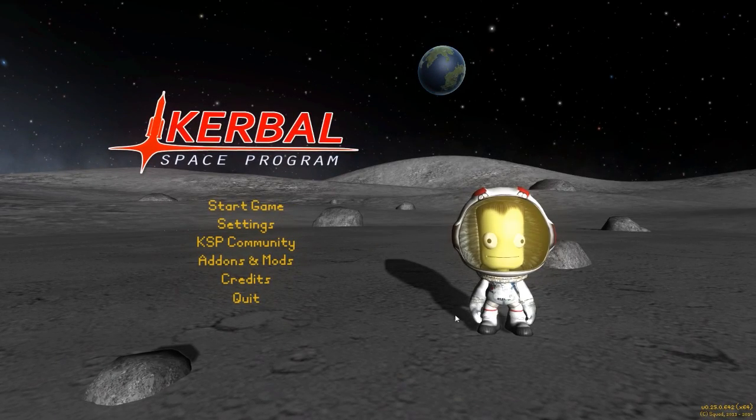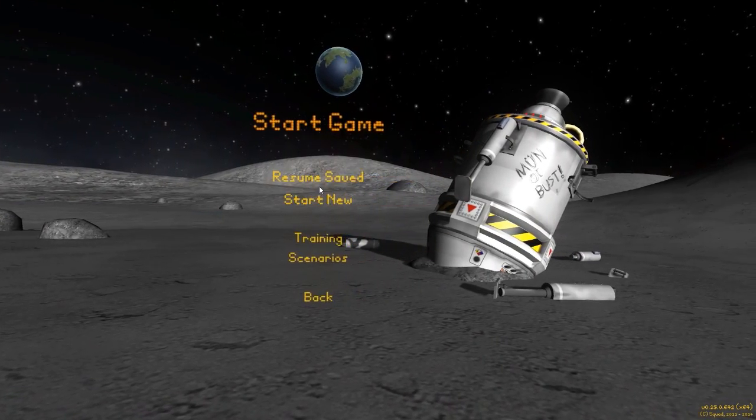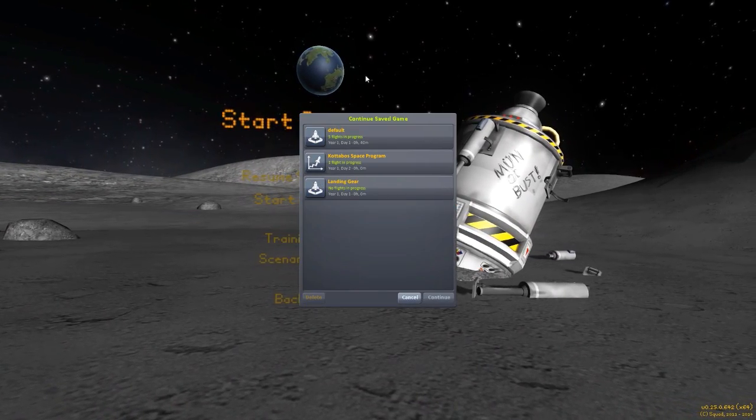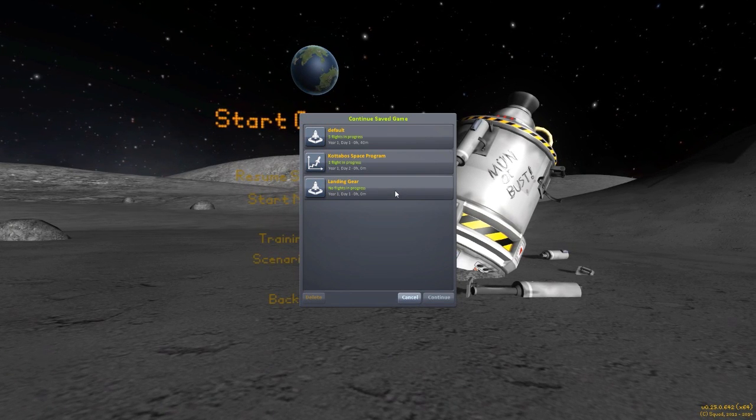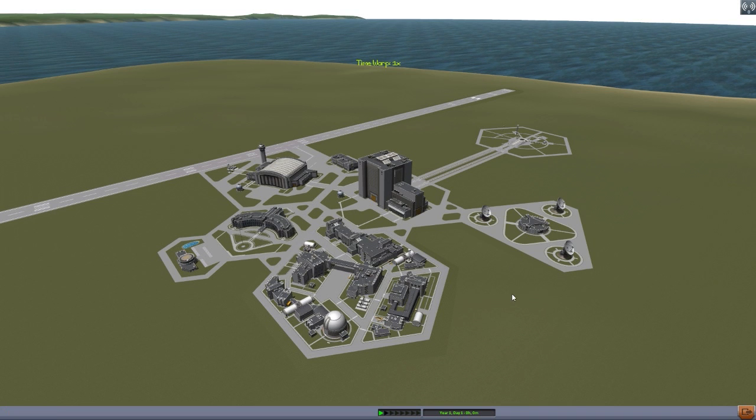Hello everyone, and welcome back to Kotobo Space Program, where today we are having a look at another fun mod, this time in the form of Adjustable Landing Gear by BahamutoD. You gotta love BahamutoD — so many wonderful mods have come from that man, and this one is no exception. Not only is it good quality, but it is very, very useful. And of course, it's landing gear.